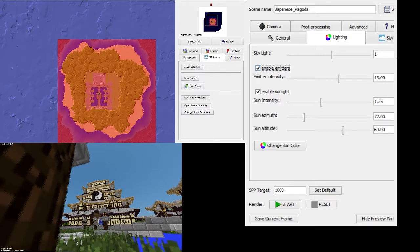Emitters are the glowstone torches, redstone lamps, and that will determine the intensity of how bright they are. The lower you set it, the less light they will give off in the render. If you do have a lot of emitters, you might want to turn it down to like 0.75 or just keep it at 1. If you do not have any emitters, you should disable them because this will greatly increase the render time.